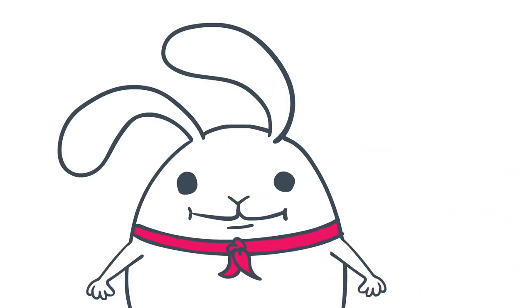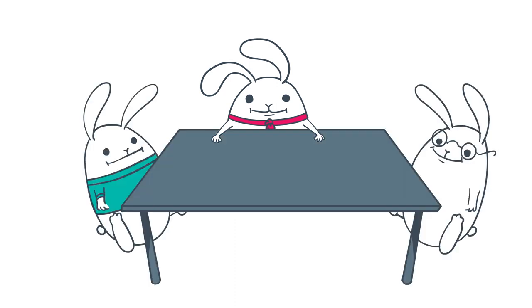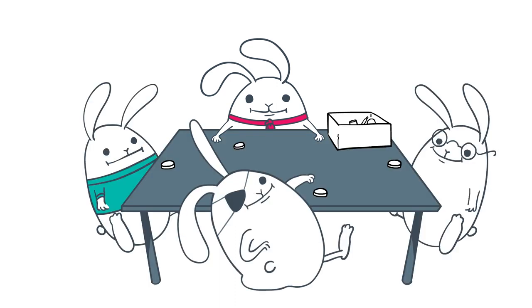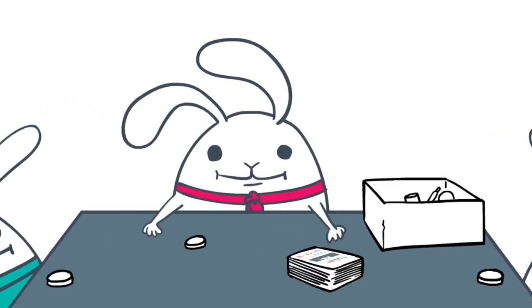The easiest way to learn the game is through an example, so let's jump right in. To set up the game, sit around the table and give one point token to each player. Put the rest back in the box. Then grab a deck of cards, shuffle them up and put them on the table so that the setup side of the cards — the lighter side — is face up. Keep all the other components in the box for now.